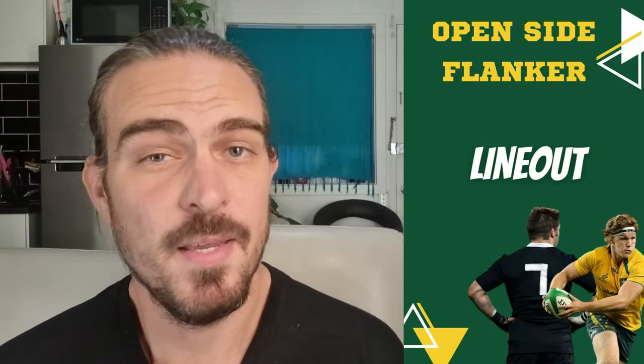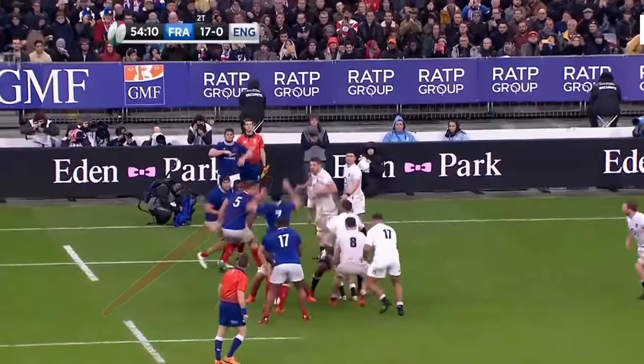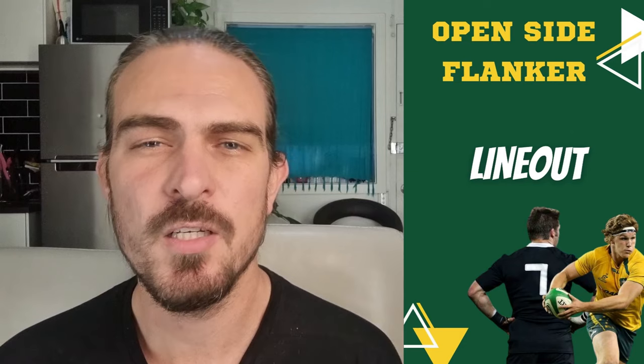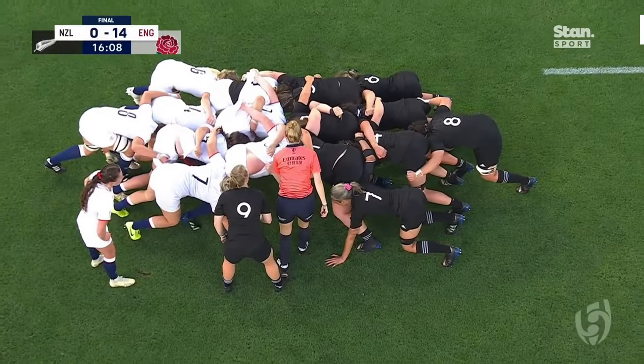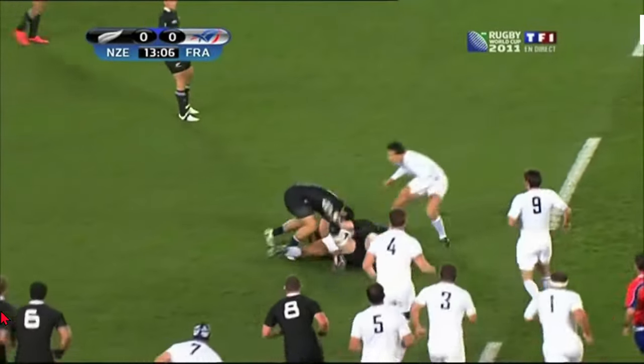A genuine open side flanker that plays as a fetcher is not very likely to be used as a regular jumper in the line out. Sometimes they do get used as a surprise tactic, but generally speaking you want your number 7 towards the back of the line out. This is for the same reason they pack down on the open side of the scrum — it is where they are best placed to reach that first breakdown.